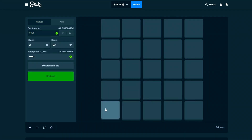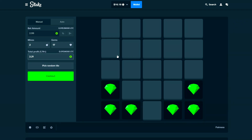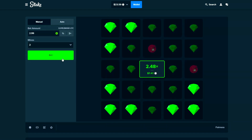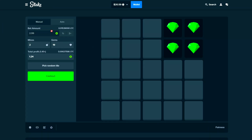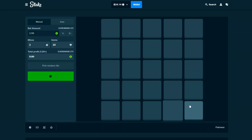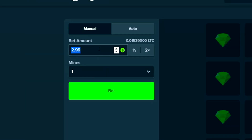It looks like the outside ring just isn't working. Almost 2x — let's do this here — okay, we'll take it. We're close to what we started with, this is gonna be a grind. Two mines is a lot harder than I thought. I might change down to one mine if we can make some profit and increase the bet amount. We're at $27 — if we can get back to like $37, I want to hit $40 before switching to one mine.